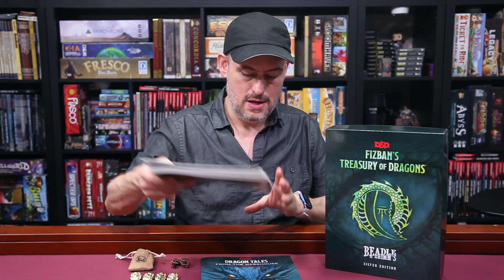We did a full rundown of the book in a video you can see in the corner of your screen. If you pick up the Fizban's box from Beetle & Grimms, you'll get the complete text of the adventure in four little booklets: chapters 1 and 2 covering character creation and dragon magic; chapters 3 and 4 covering dragons in play and lairs and hordes; chapter 5, the big draconomicon; and chapter 6, which is the bestiary with all those new stat blocks.